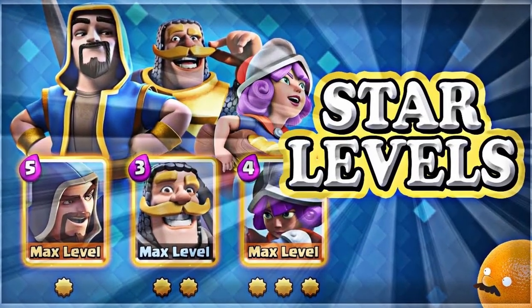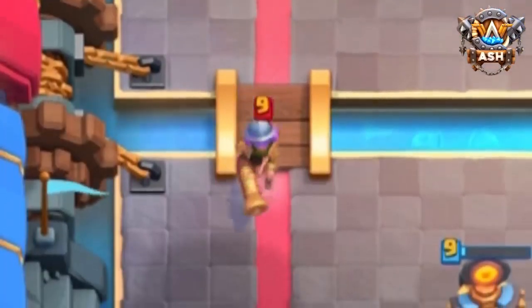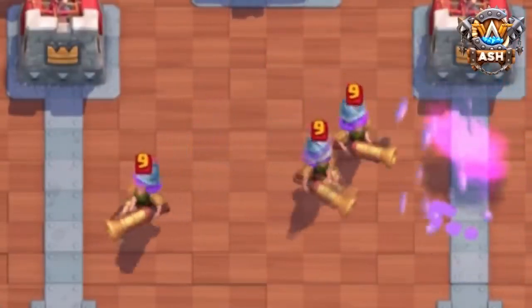If you look at videos covering the update where star levels were added, you could see that the Musketeer and Three Musketeers both had a different star level skin that looked very different from what's actually in the game. In these videos that show off the dev build of the update, the Musketeer actually has a gold musket instead of a gold helmet.